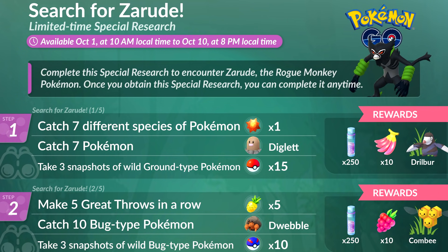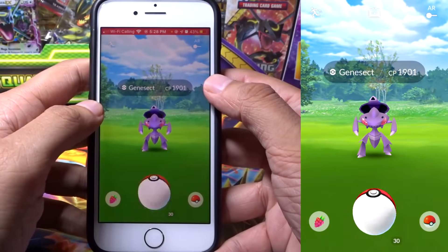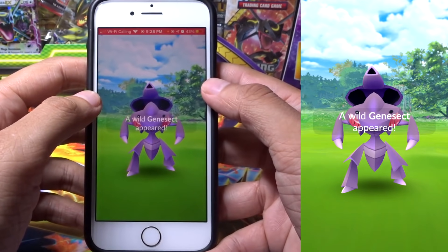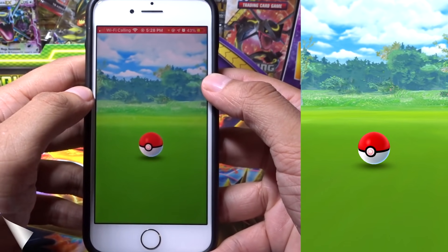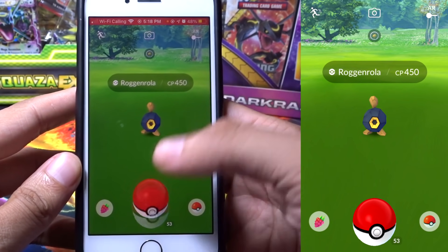Moving on to Step 2 — this is what most of you are struggling with — it's going to be the 'make five great throws in a row.' There was a method called the cancel throw method which unfortunately was patched earlier this year, so we need to find a different alternative. What most of you probably don't know is that when you go into a Pokemon encounter screen, the great throw range is automatically set. Before going for your great throws, enter the encounter screen and do not touch that Pokeball whatsoever.